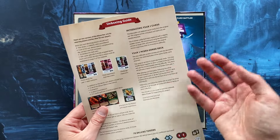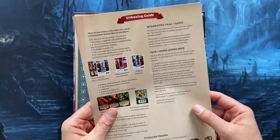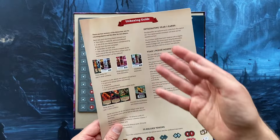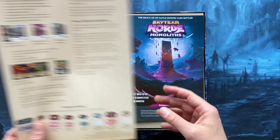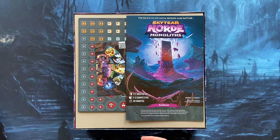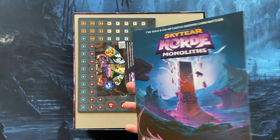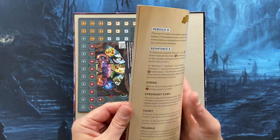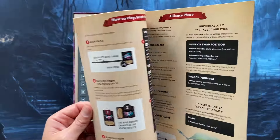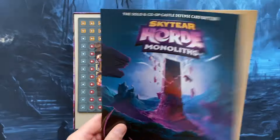The online guide is a four-page PDF that tells you exactly how to separate all the cards and where to place them. Go to their website and use that guide rather than the one in the box, because the in-box guide doesn't tell you how to store and sort all the cards properly. And this is the rulebook — Skytier Horde Monoliths — containing rules from both the base game and the Monoliths expansion. It's 24 pages, but the game is not that complex in terms of rules.